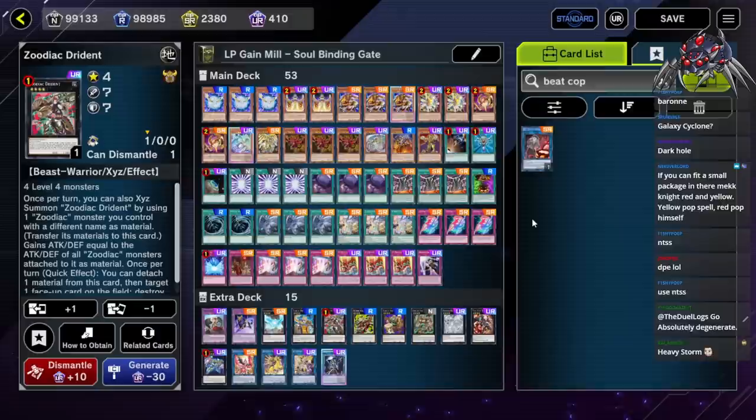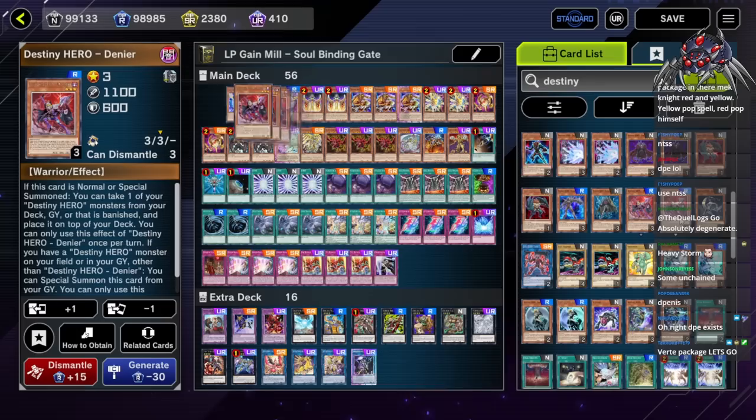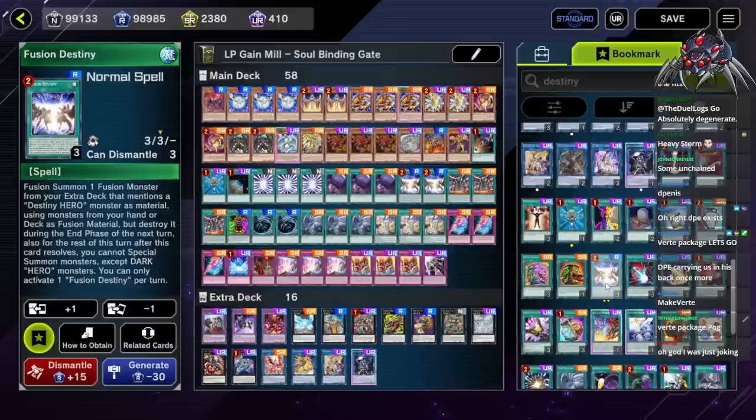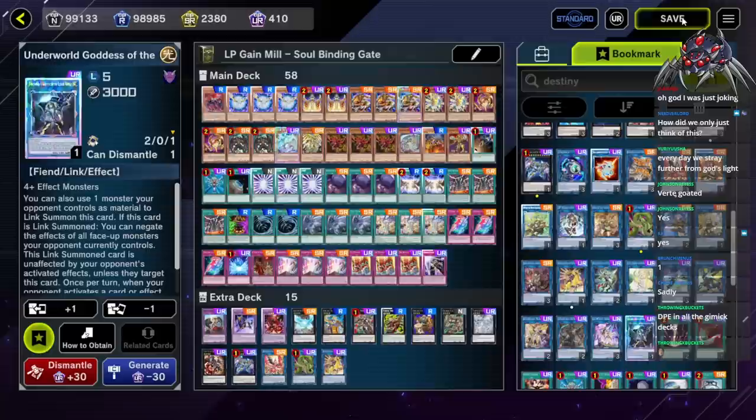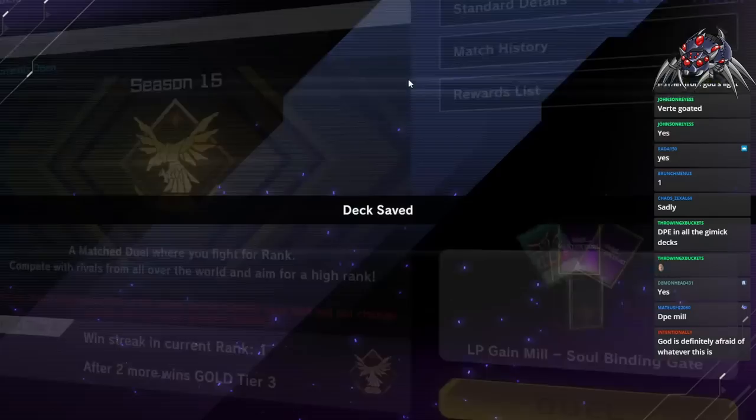We have one DPE, two Maliciouses, Denier, and we rely on the Shufflers to get the card in the graveyard, and then Vertae. Where's Vertae? Vertae's still legal, right? Vertae is goated. Every day we stray further from God's light. We have 58 cards, so we can add two more to get it to max. We'll add Grass because that's at two. DPE — I can put the DPE cards back in my deck with the Shufflers.